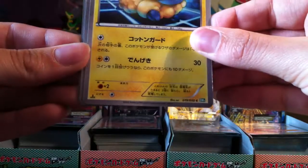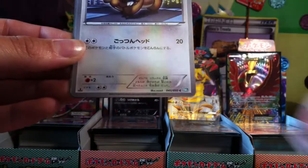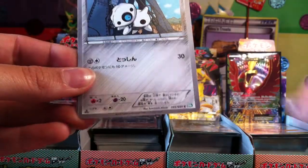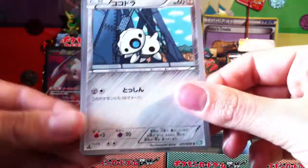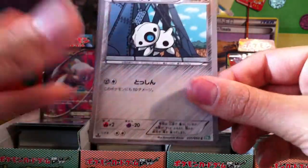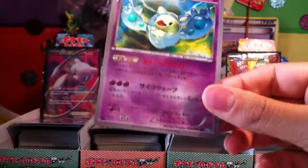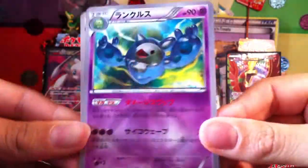Alright, so we've got Flaaffy. That's right. Bidoof. I saw something really good behind this card. Oh my god. Oh my gosh. Reuniclus is shiny! Oh my god!